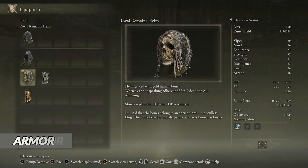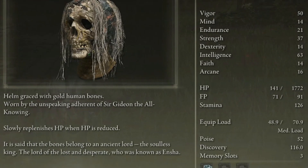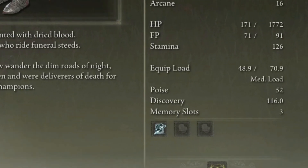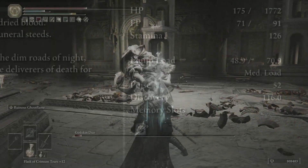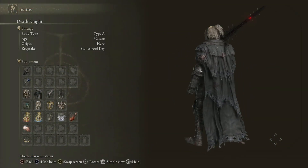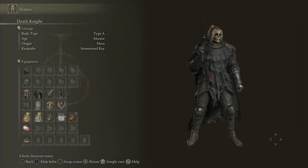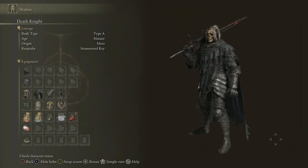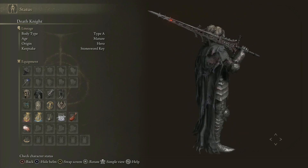The headpiece I picked is the Royal Remains Helm, which restores 2 HP per second while we are under 18% HP. The rest of the set is completed by the Knight's cavalry pieces. The whole set takes us to 52 poise, which is enough to trade a light attack without getting staggered. I picked the pieces because they give us the Deadknight vibe — let me know in the comments if you know other armor pieces with a similar look.